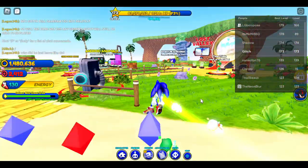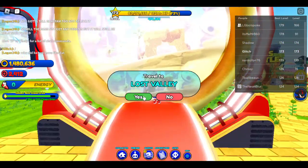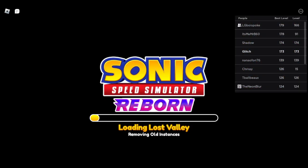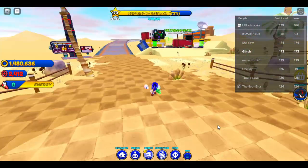Once you unlock Android Shadow, that'll be part 2. In part 2 we're going to head over to this portal right here and go into Lost Valley. You're going to need to complete some missions to get the keys to enter Lost Valley.